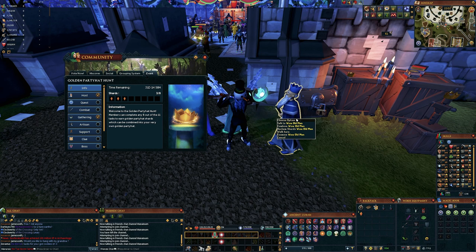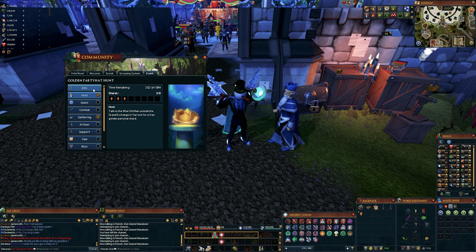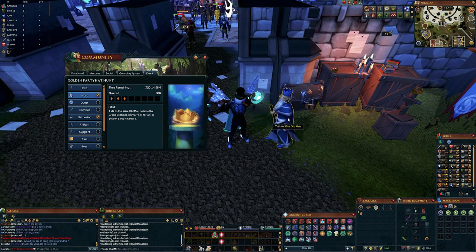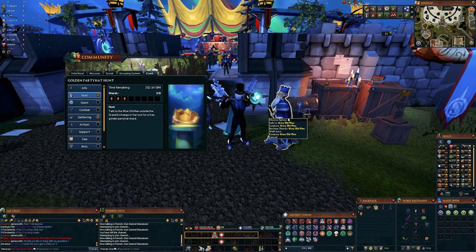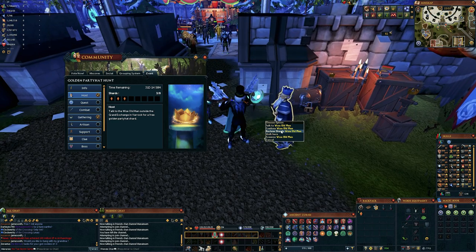The very first thing is going to be talking to the Wise Old Man — this is where you're going to want to start. As you see right here in your golden party hat list, it says he will give you your first golden party hat shard for free, and this will allow you to easily open up this menu as well. Literally all you have to do is come over to the Wise Old Man right here at the entrance to the GE and talk to him and he will give you your shards. This is also where you're able to reclaim the shards if you somehow lose them, so don't panic.